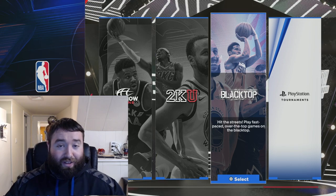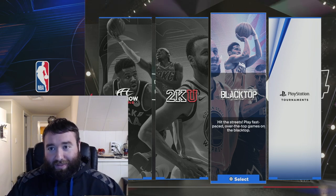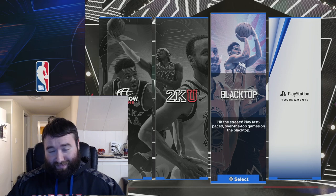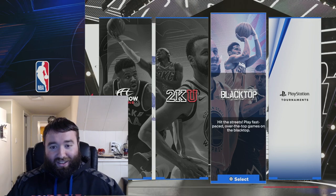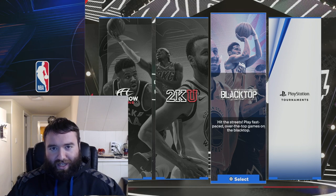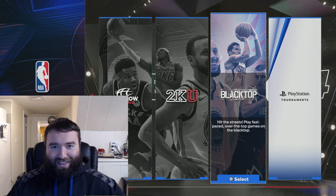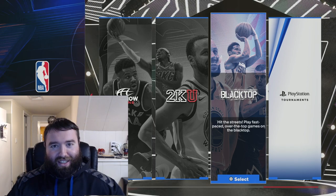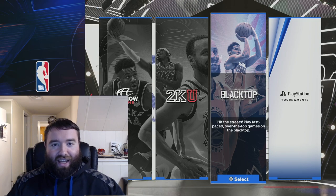My recommendation: just go ahead and get bronze and put your attribute points elsewhere — better defense, dunking, whatever you're looking for. If you can go ten for ten with bronze Claymore at a 63 three-point rating, you don't need to waste all your points on three-pointers. That's my take. Appreciate you guys tuning in — let me know down below which badge I should break down next, and I'm out.